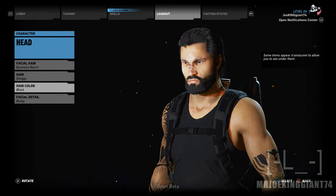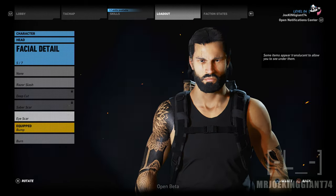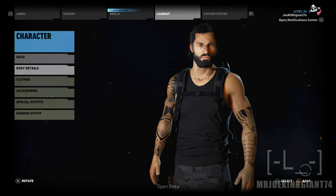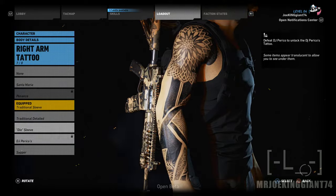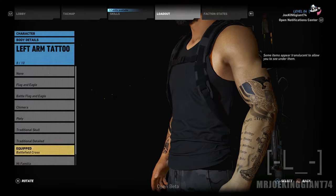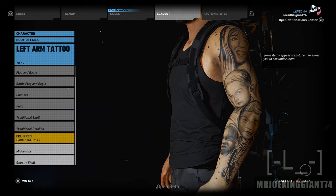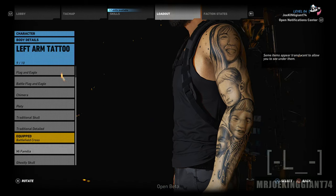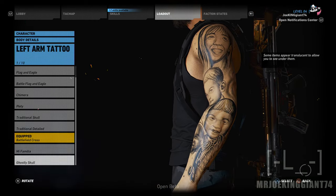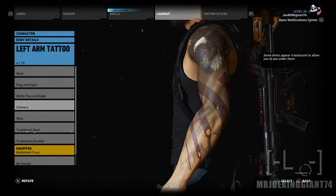For facial detail, you can scar your face in several different ways — I've got a bump, pretty much a little mark on the nose. Body details are tattoos; there are some cool options — Santa Maria, the battle cross. Some of them are funny though, like whose family portrait is that? There's also flags and an eagle America design.